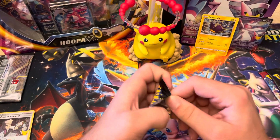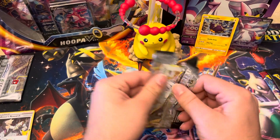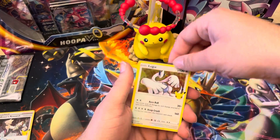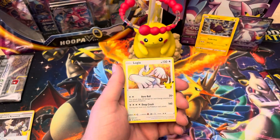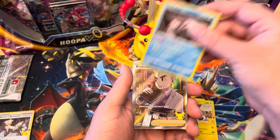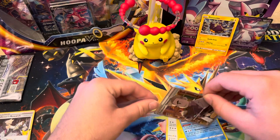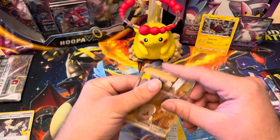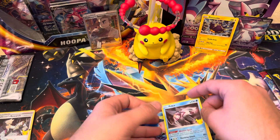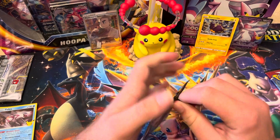Okay, next two packs of Celebrations. At this point I'll just take a card I don't have from this set. There's the code card. We got Lugia, Zekrom, Palkia, and a full art Professor's Research — which I already have, but it's still a good card, a very nice card to have, it's a good pull. Not a Steelix — I know Steelix can't be in the set, but that Steelix is going to be the bane of that set for me.